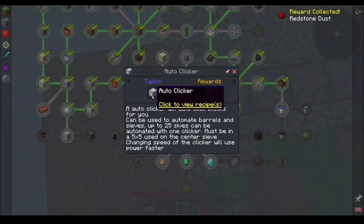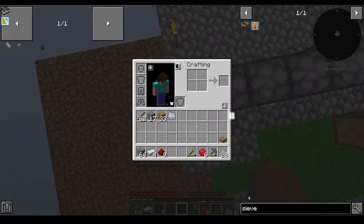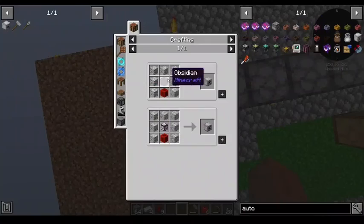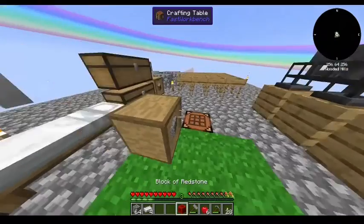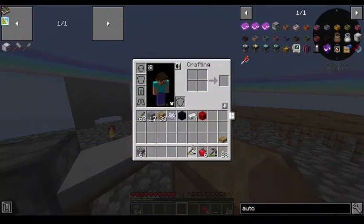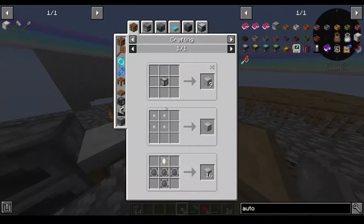Alright, so how do I make an auto clicker? Let's search for auto. Okay, I can do all that I think. I need that obsidian. And then how much diorite do I have? Not enough.